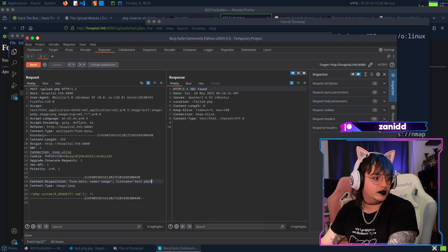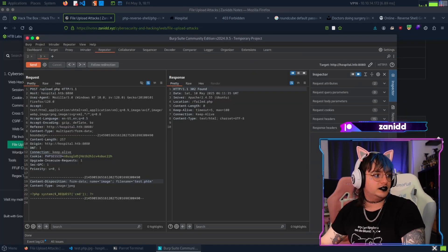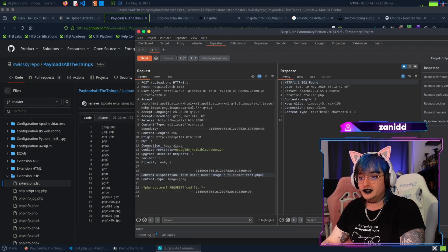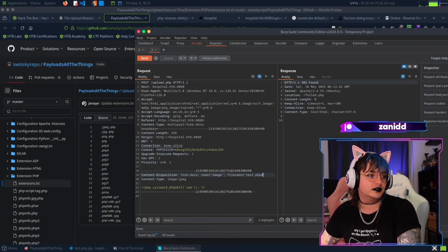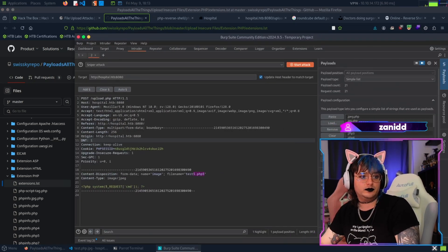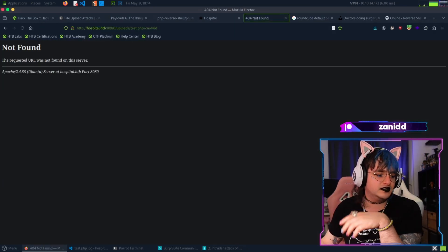Let me check which PHP version is used - it's PHP 8. Let's try phtml - failed. phtm - failed. We haven't tried php3, php4 - just trying all of them until one doesn't fail. You know what, let's send this to Burp Intruder, copy the extensions list, paste it in, and start the attack.